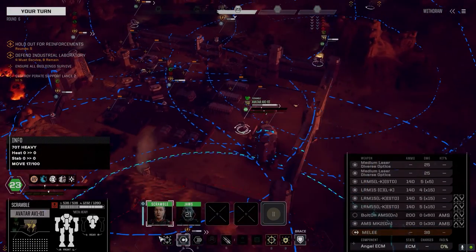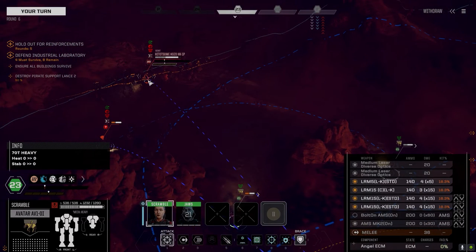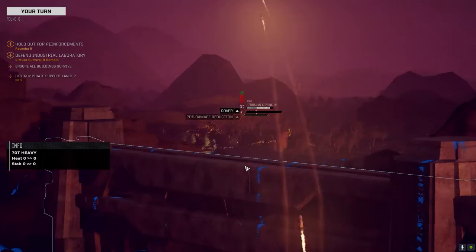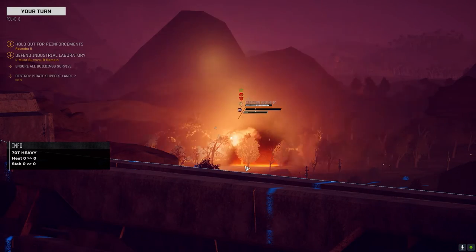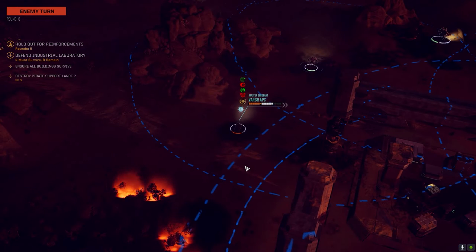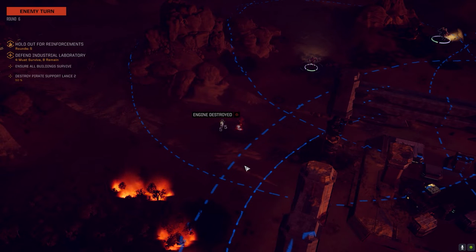What is it about my Black Knights that enemies don't like? 18% chance, we don't have AMS. Let's just fire on this guy. This Avatar right now is the least effective because we don't have any good targeting computers for it. I'm wondering if we turn it into an artillery piece — we could turn it into an artillery mech.